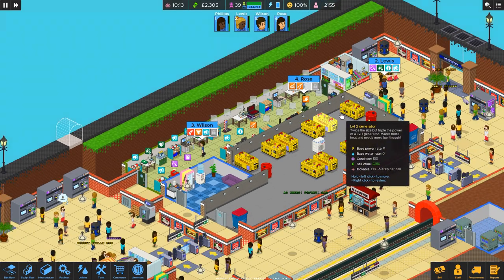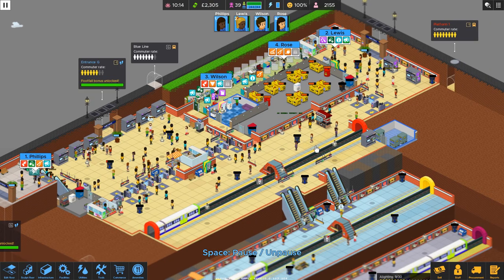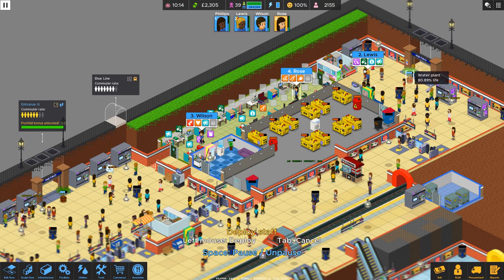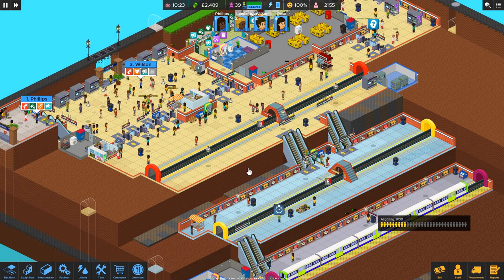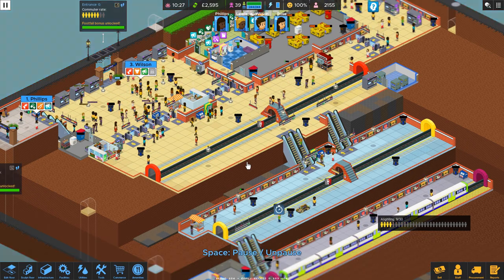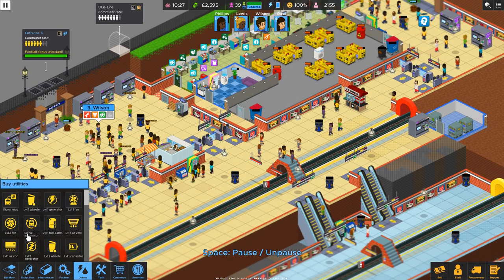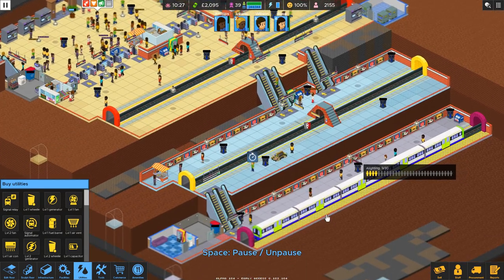Rose, your watering can. You know what, Rose? Just go water that plant. Let's put in a generator, and then let's do signal boards.